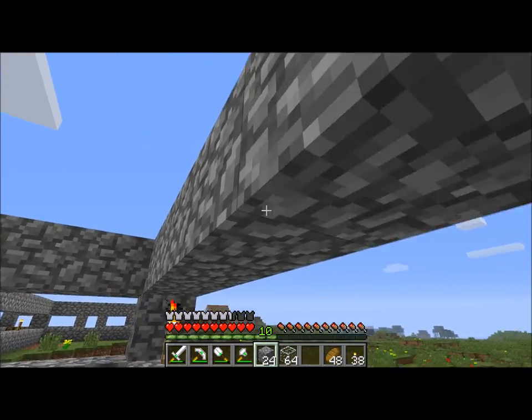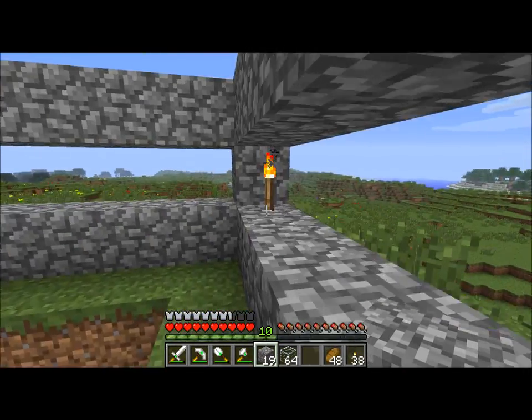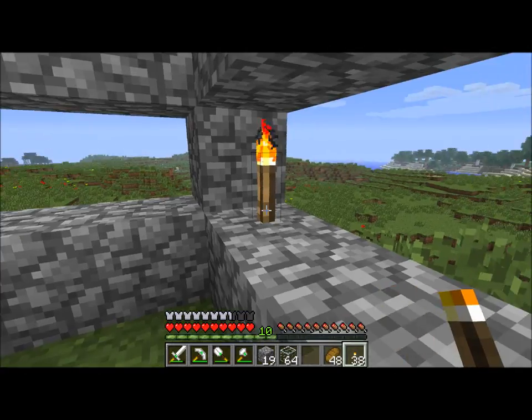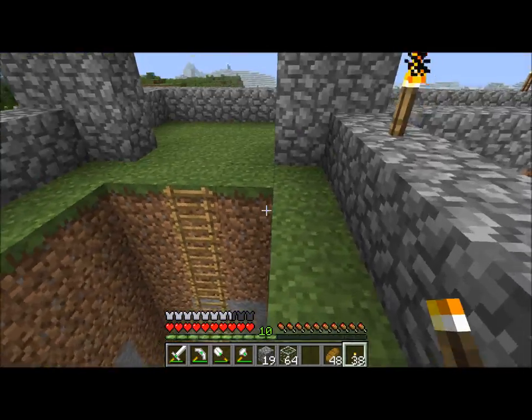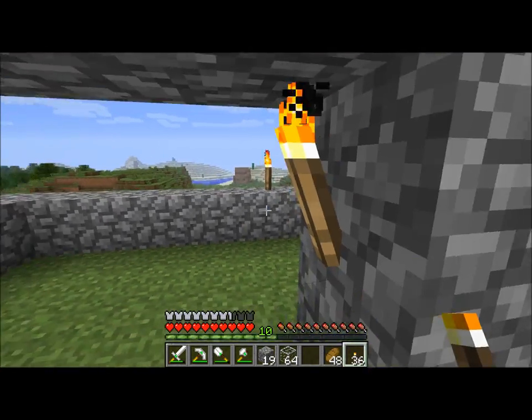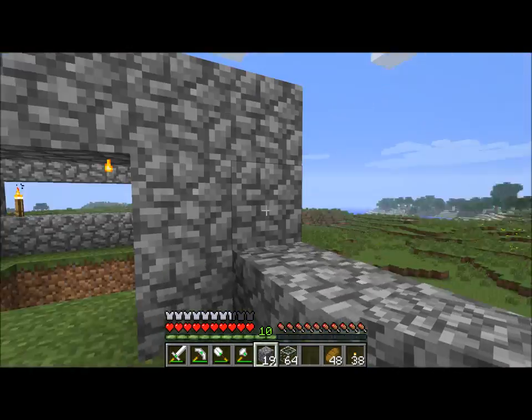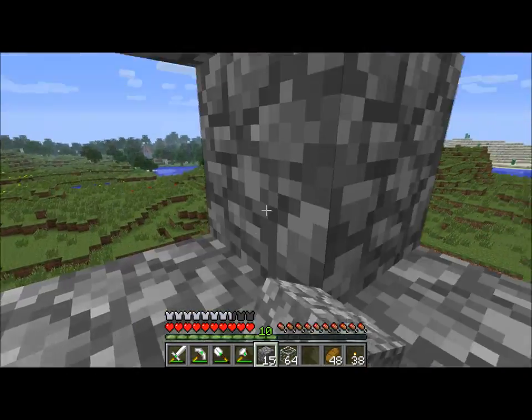Because torches, when you light stuff with them, they have to be in the way - they have to be sticking off of a block. I could put them here but the windows are supposed to go there. I could put them on the floor but they're right where you're walking. I could put them on the walls but again, right where you're walking. Whereas glowstone, you can put it in the wall and it doesn't make everything look bad.